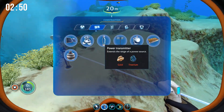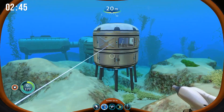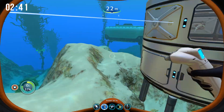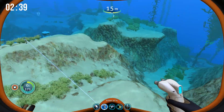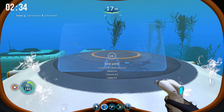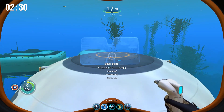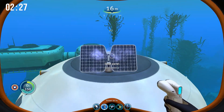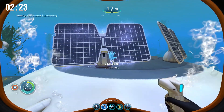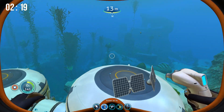I've daisy chained the power back using power transmitters — just one gold and one titanium each — and built my base a little further away. They provide great power, and you can also start off with easy solar power since you're in the Safe Shallows. Just stick the solar panels all over your base for easy early-game power.